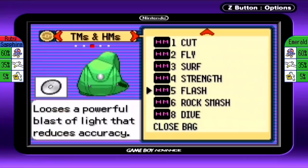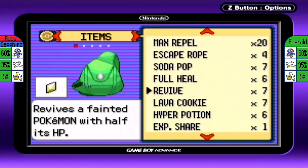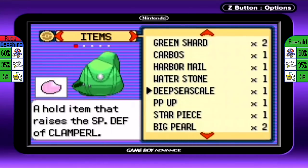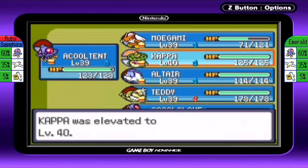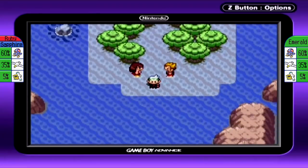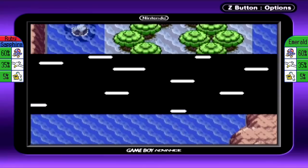Kappa's not going to be seeing much action because it only has one Grass-type move and it only has 5 PP. I could use a PP Up on it — I do have a PP Max in the PC I could use to get it to 8 PP, which would probably be the better move. In the meantime, let's start surfing down a bit further.